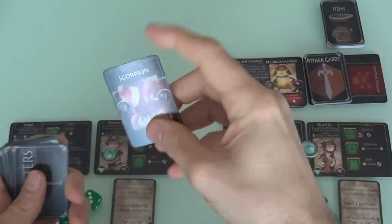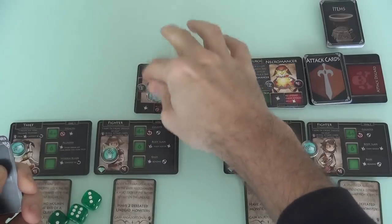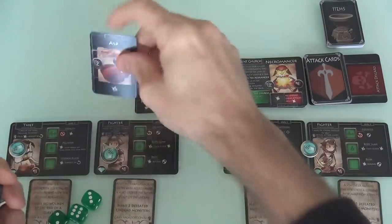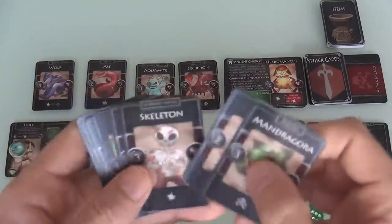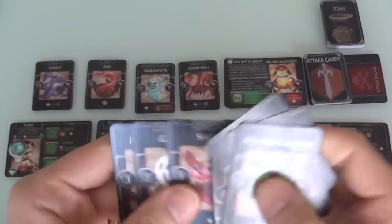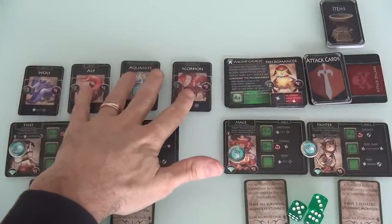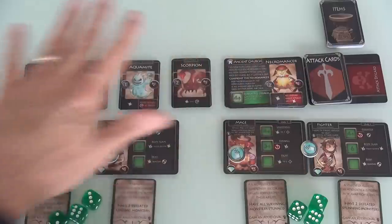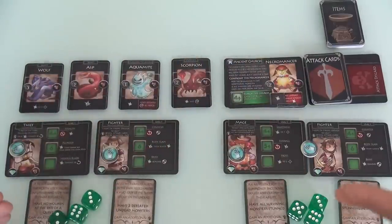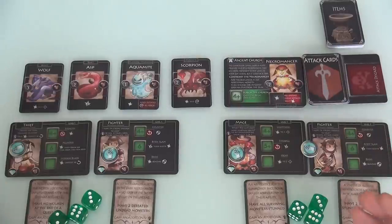Let's see what monsters we have. We've got a scorpion, an aquamite — that's a stunner, and I do want to take out stunners — an asp, and a wolf. There's like a skeleton card but we didn't get the skeleton and we didn't get the ghost, which is good, because that means his special power as Necromancer is less useful. So this is what we're lined up with. We've got to beat these guys, and if we do we complete the first quest, go back to town, level up, and move on to the next quest.